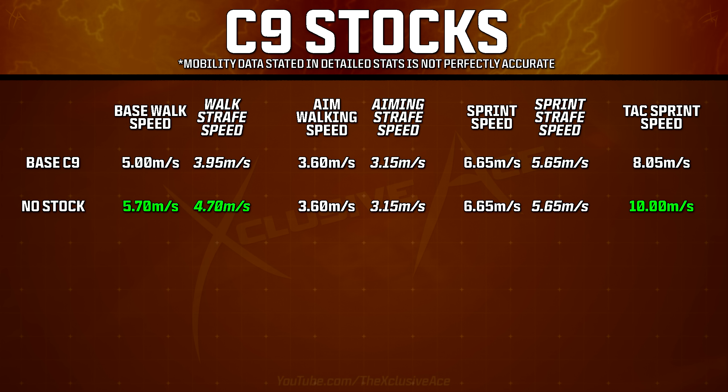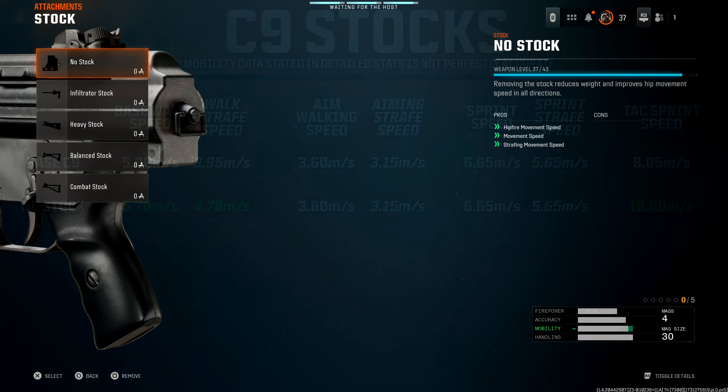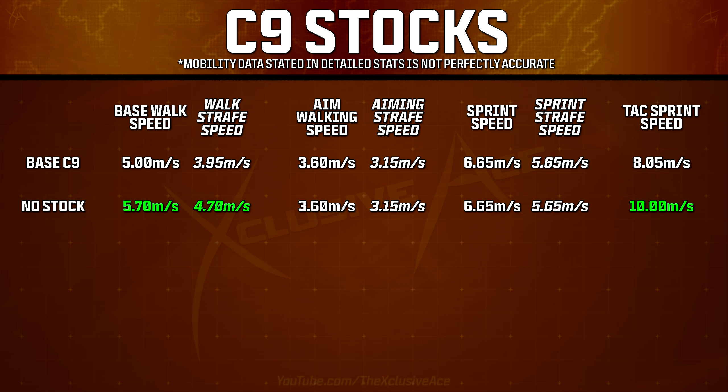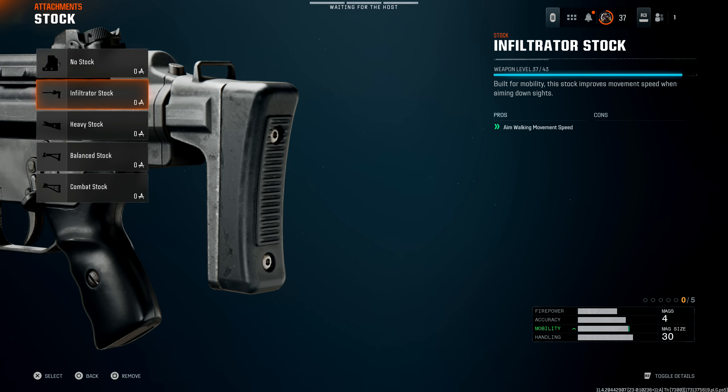There's a lot of confusion around strafe speeds — it turns out strafe speed is just a multiplier based on the corresponding movement speed. Walking strafe speed is your base walking speed multiplied by 0.88. Your aiming strafe speed uses a slightly different multiplier of 0.82 applied to your aim walking speed, and sprint strafe speed has its own multiplier too. So the menus saying it helps with strafing movement speed is misleading — it only helps with the walking version of strafe.